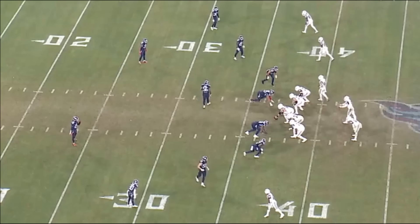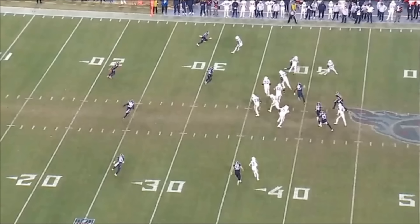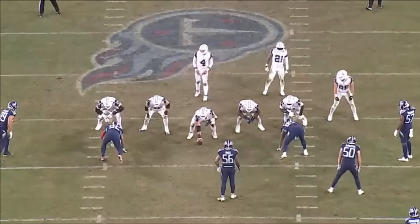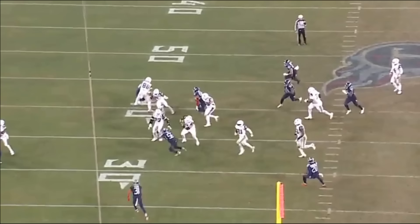Check this block out by the center on this screen pass to the wide receiver. Watch number 66 on the backside stop number 95. I like that he understands if he blocks him straight in the back it's going to be a penalty, so he gets his arms outward and just seals off number 95, using his right hand to get just enough of him that he can't make the tackle. That allows the field goal to be much easier. Really nice job by the entire offensive line — McGovern does a really nice job stopping the backside pursuit.